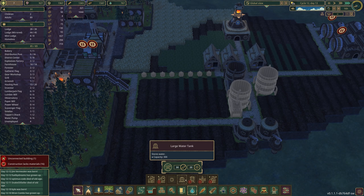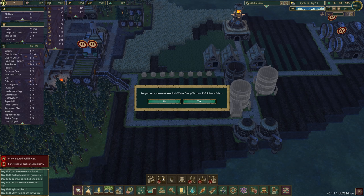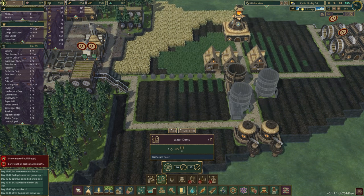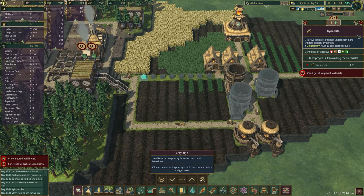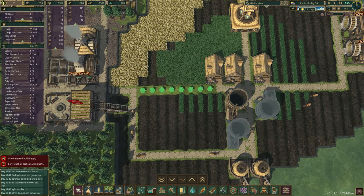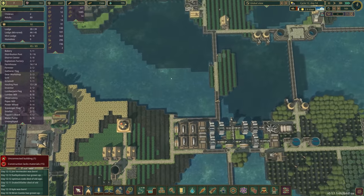We'll go with a normal water dump for now — 250 science, that's nothing we can live with. But I have to wait for this to actually get prioritized. The game will tell us it's a priority right now because we have a drought coming, so please build this.